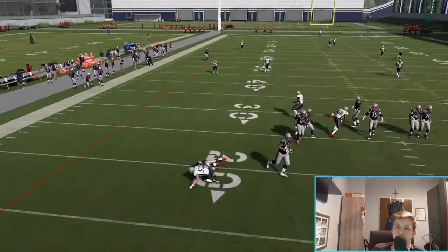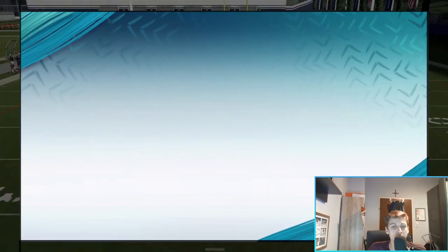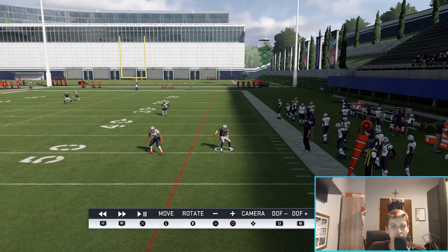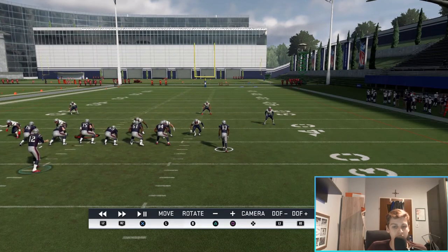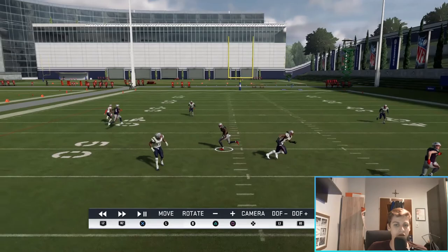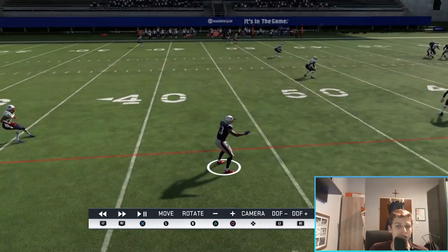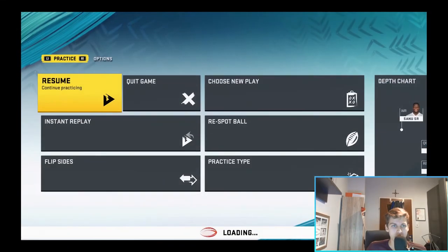Let me go over where those routes end. Follow the slant all the way across - it ends along the sidelines, which is a beautiful depth. Now switch over to the crossing route, number 13 - he also stops at the sideline. That's a really good spot; nobody is within range, and if you just throw it with a pass lead to the sideline it's most probably going to be a catch.